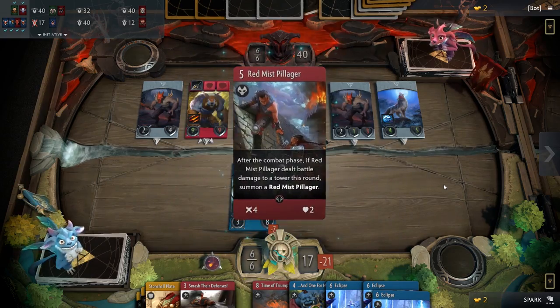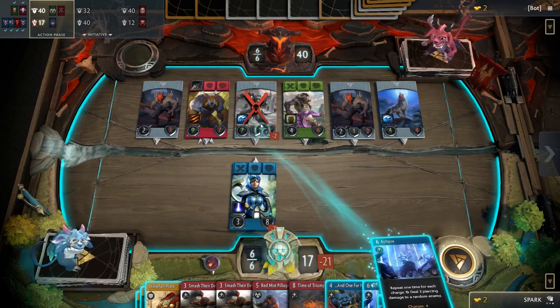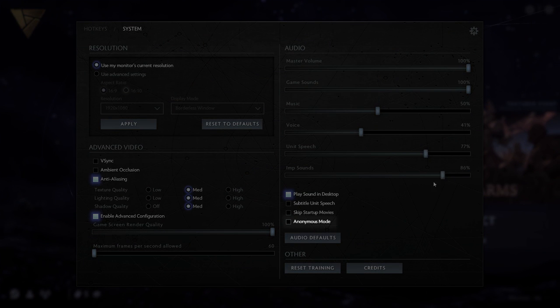The game reportedly runs very well on older machines, and personally I have had no issues beyond some rare frame hiccups. Even with complicated and dense board states the frame rate holds itself. Valve has provided a game screen render quality slider — a welcome addition for fine tuning. The rest of the settings pane is much more extensive than in any other digital card game, and includes six different sliders for audio and a handy anonymous mode checkbox for those that would like to have their names hidden during matchmaking.